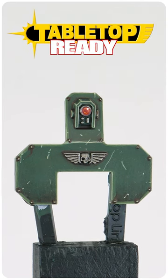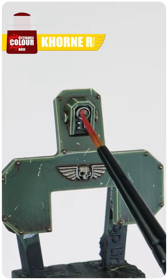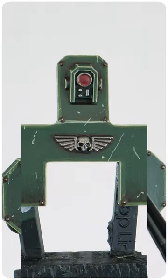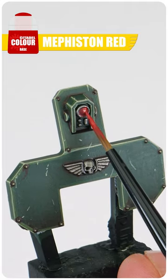Let me show you how to paint the console lenses you see around Cadian vehicles and weapons. First, paint the lens with some Corn Red. Next, use Mephiston Red to paint a small circle in the top right corner of the lens.